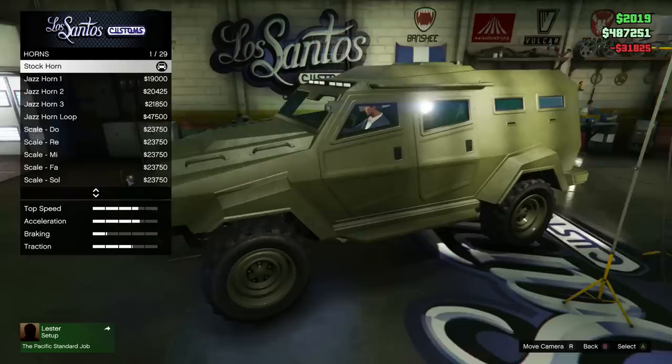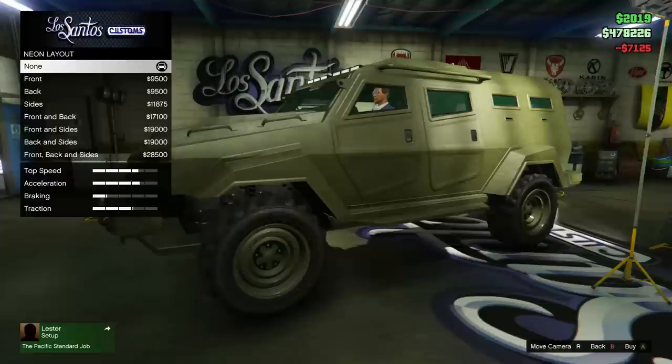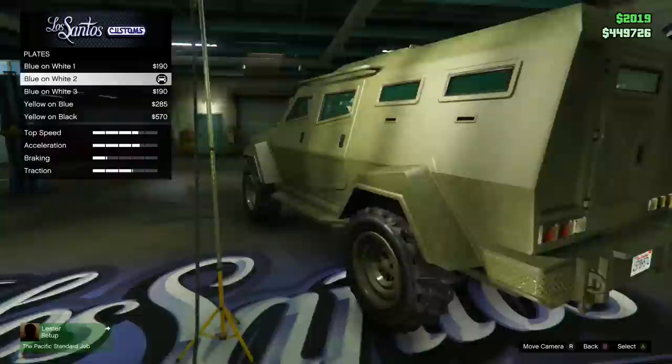We'll go for the truck horn because this is an absolute heavy duty vehicle. Can you actually get neons on this thing? Let me select neons — front, back, and sides. You can get neons but you can't really see them too much. I'm going to go for white because I've got a colour scheme in mind, and then the yellow and black plate.